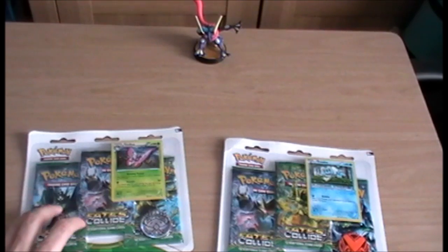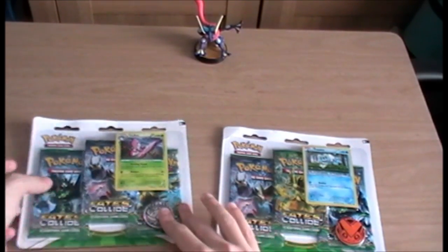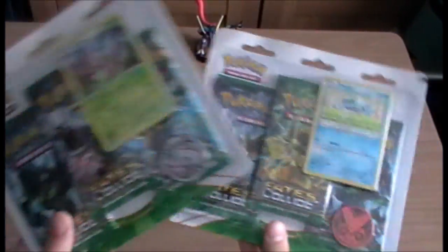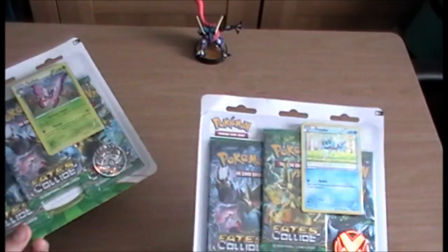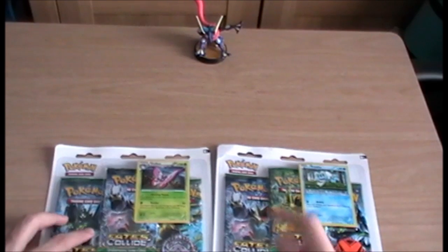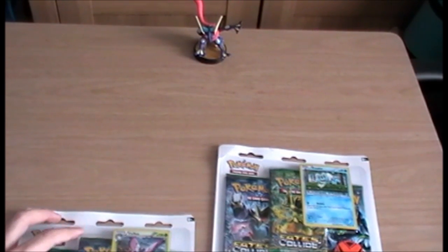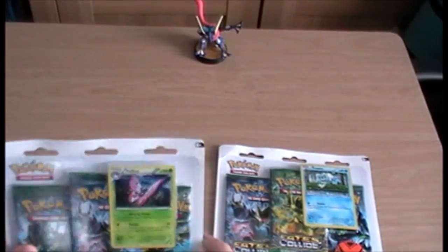Hello and welcome to a two-part book opening video today. As you can probably see from the intro video, it is the two triple packs of the Fates Collide set that came out fairly recently — I want to say in the last week or two, I may be wrong — and we're joined with my trusty Greninja amiibo that I don't think I've actually used in Smash Bros, just bought it because it's Greninja.